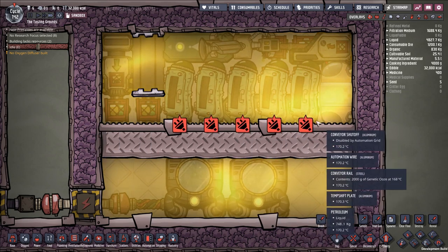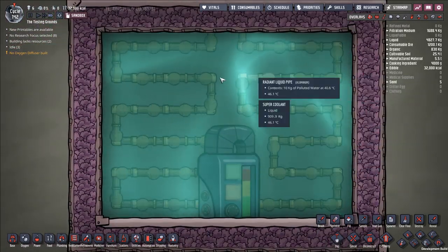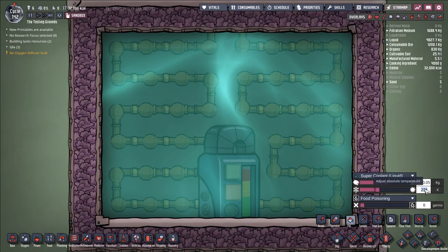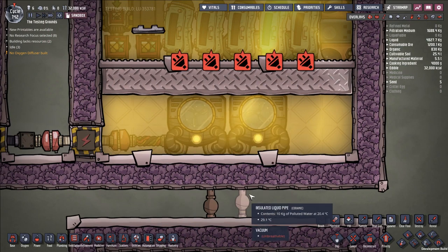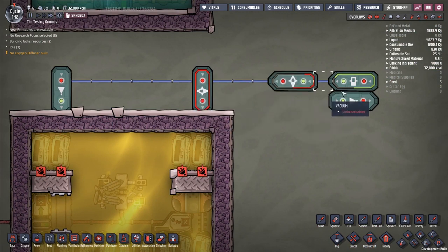I really like this build. I think it's really clever, and I absolutely love the name Chill Pill. Let's go ahead and show how you might refine it. Here is the thing that this is cooling down. I should probably reheat this because it's already chilled itself off by quite a bit — super coolant at 373 degrees — just to make sure this doesn't break itself, because I didn't put any sort of automation on these thermal aquatuners. They would freeze this coolant in the pipes if I let this run long enough.